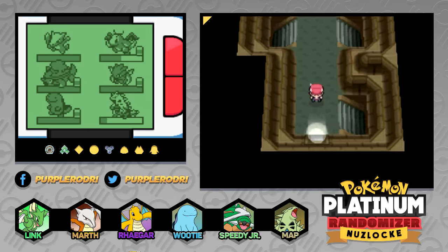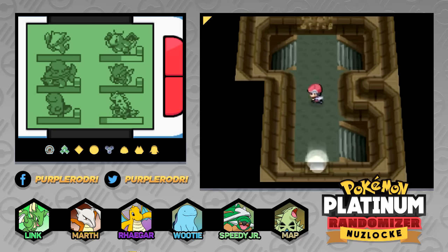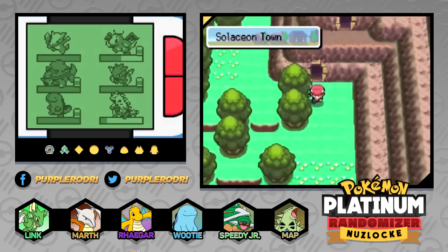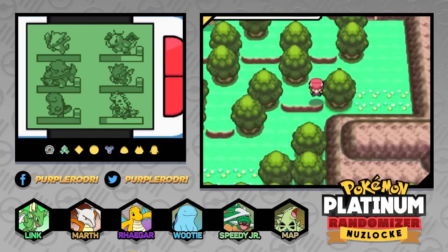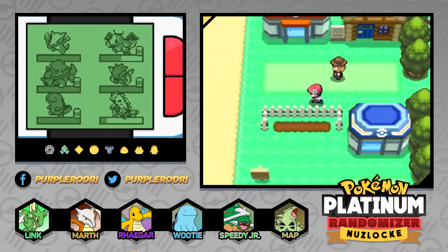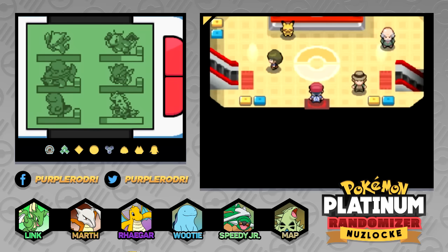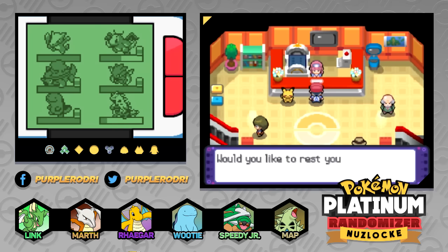I thought there was going to be a Pokemon inside of here, and I'm kind of surprised we didn't run into one. I guess there might not be any Pokemon located inside of the Solaceon Ruins, which is okay with me. We still have a bunch we need to catch today. You guys have told me that the Lost Tower is part of the previous route, so I won't be catching a Pokemon there — I'll just be making it to the top of the tower and battling whoever we need to. We've been following the Randomizer Nuzlocke rules pretty good, and so far we've been doing good. I'm really surprised we've actually got this far.